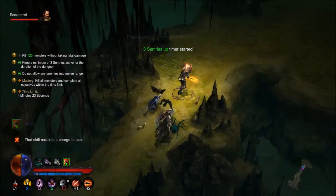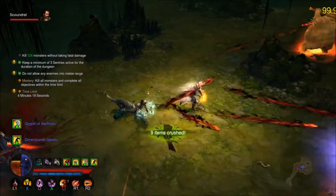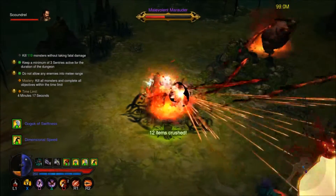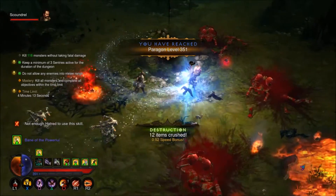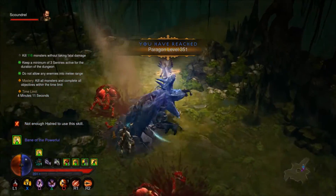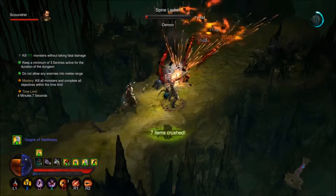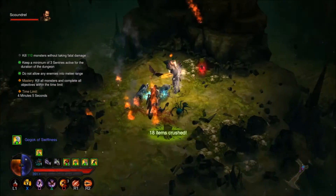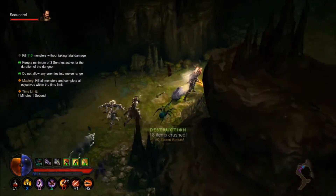Alright, three sentries placed in 60 seconds — done. Three sentries set up. How am I supposed to keep enemies out of melee range if they just pop up out of the ground? We'll see. Kill 110 enemies without taking fatal damage — I'm pretty confident I can do that.